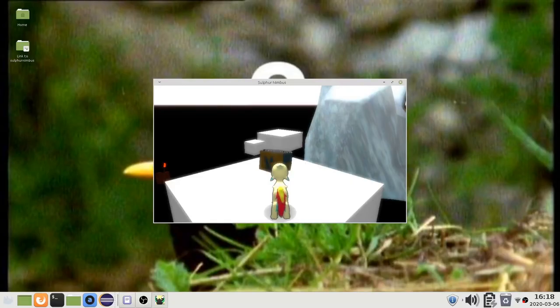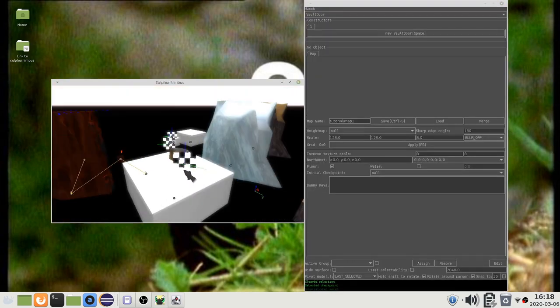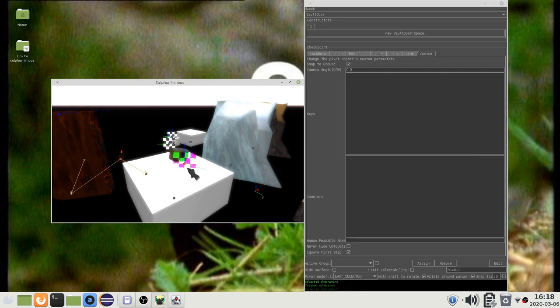In this video, I will explain how to keep track of the player's progress in save states. In part 1, I introduce checkpoint objects as potential starting locations.